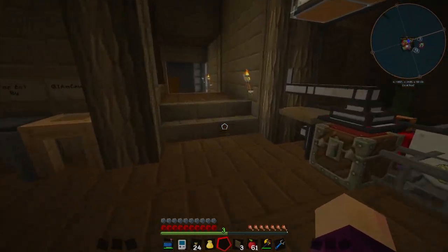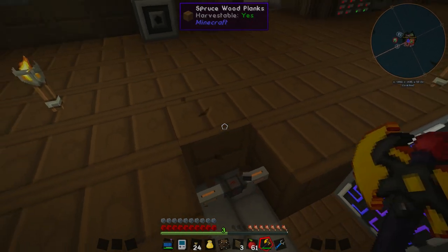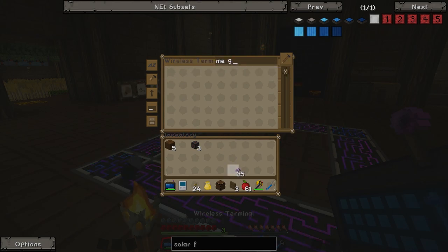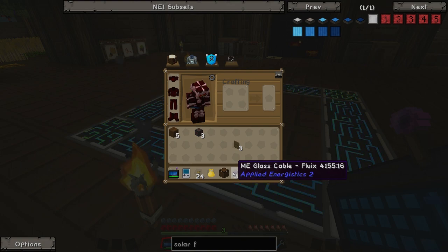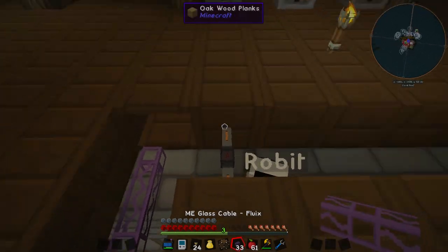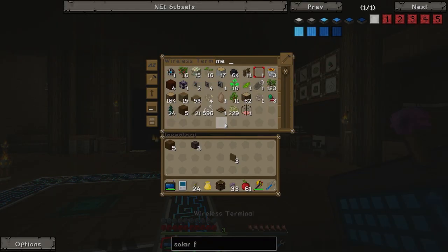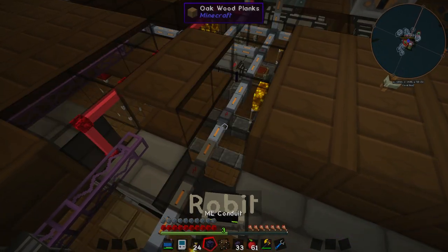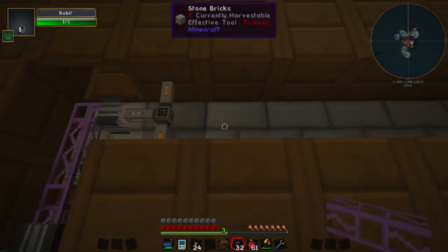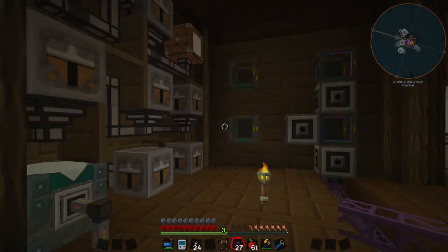What I'm going to do first is hook this up to the AE system — that would probably be a good place to start. It looks like we just broke a door somewhere and that's a cable, but we can work around that. Let's grab some ME glass cable — fluix — they changed the name in this version, I keep typing 'fiber cable' but it's 'ME glass cable dash fluix.' We can't go around there so let's grab some ME conduits from Ender IO. We only had one — perfect — and that looks like it works, a bit dubious, but I think this is working.